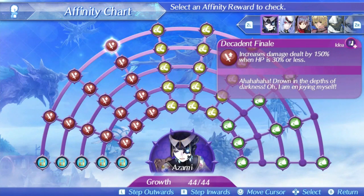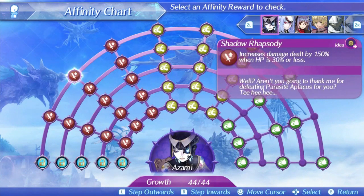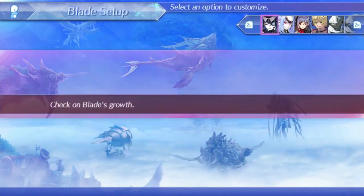Decadent Finale also counts as a projectile, so you can launch it before starting a chain attack to get additional damage, similar to Harold's level 1 and Scattershot. This increases Azami's total hit count to 25, which may be the second highest total hit count for special moves in the game, second only to Elma. That can potentially allow Azami to get 25 damage-capped hits in a 3-round chain attack — very powerful combined with her ability to boost special move damage so high.